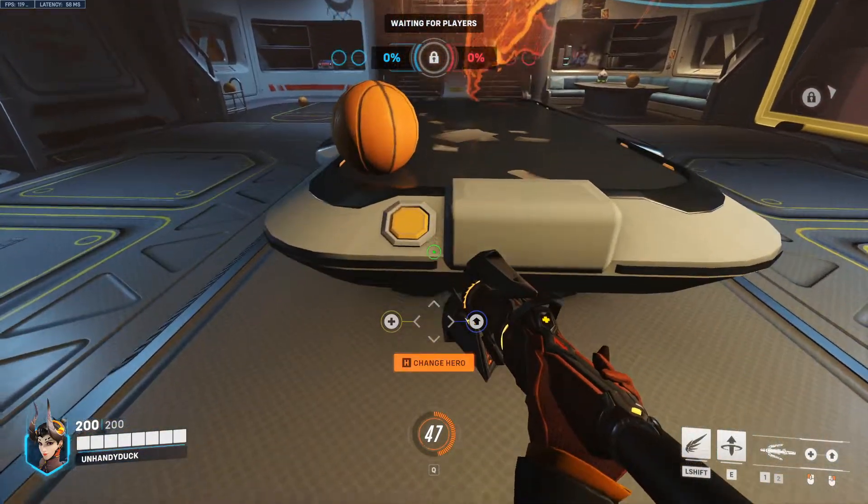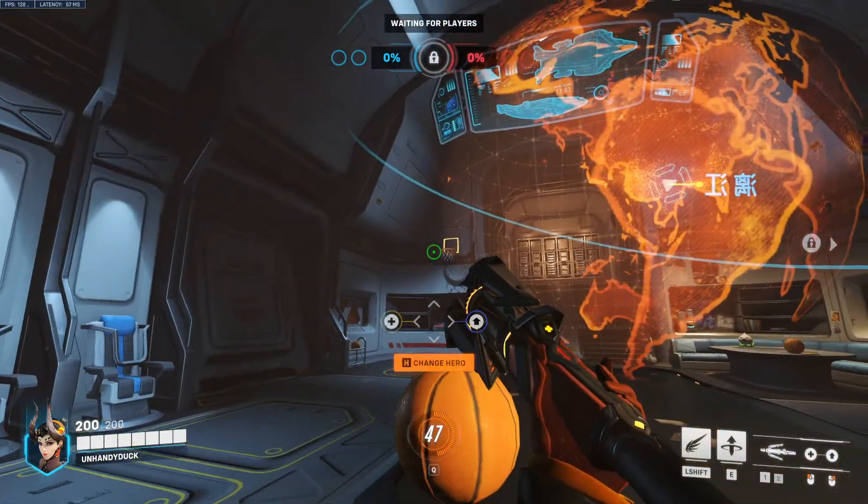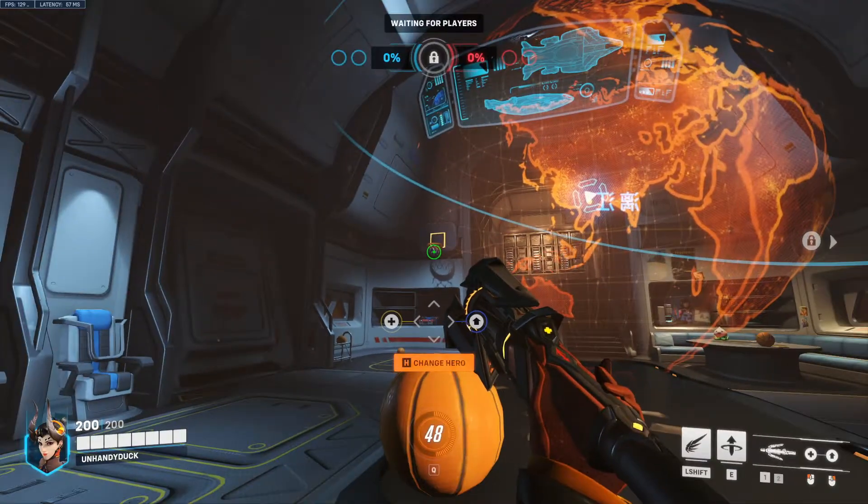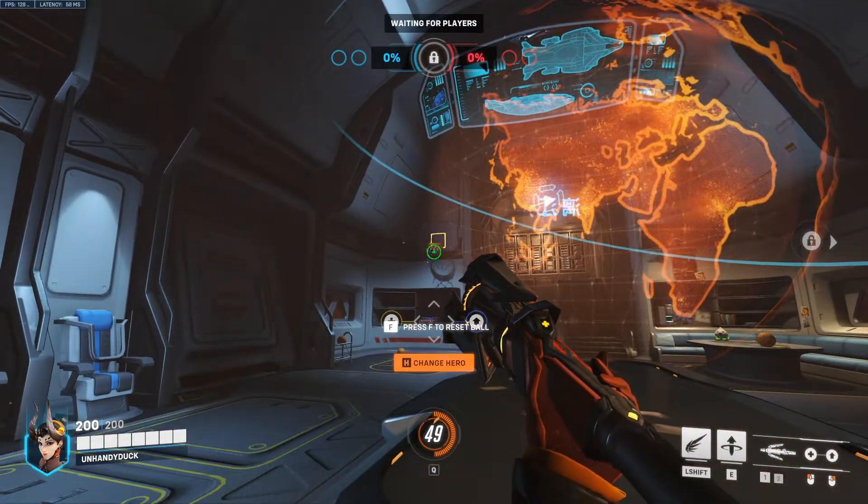Up next is Mercy. We're going to walk up, line ourselves up, look up at the net, and again, right where it splits, put the center of your crosshair. Melee, and it should go in every time.